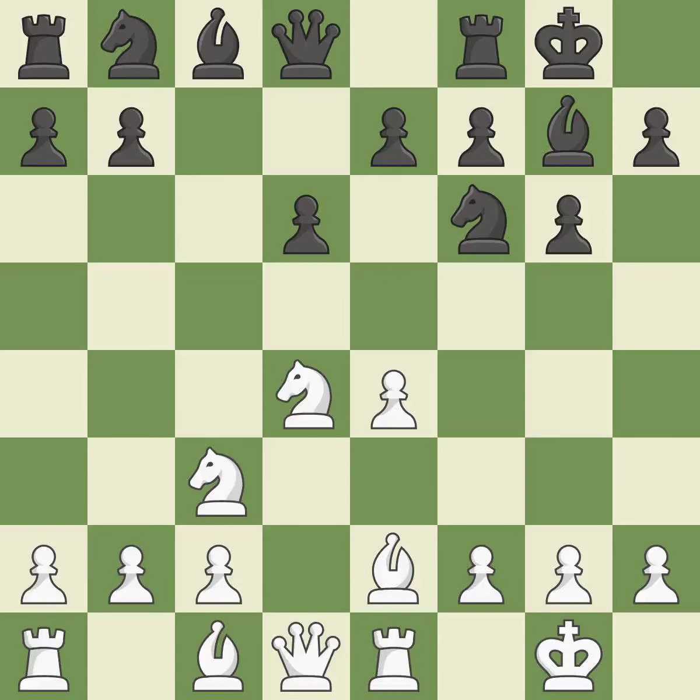Re1 moves the rook to a central file and frees f1 for the bishop. Nc6 develops the knight toward the center and attacks the knight on d4. Nb3 avoids the knight exchange and retreats the knight to the queen side.